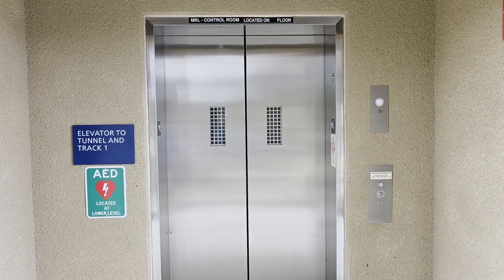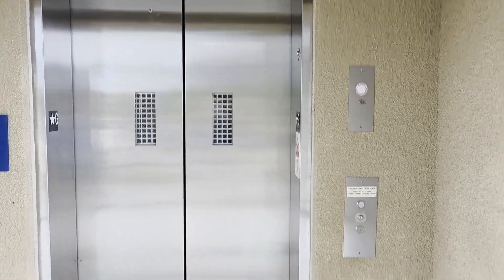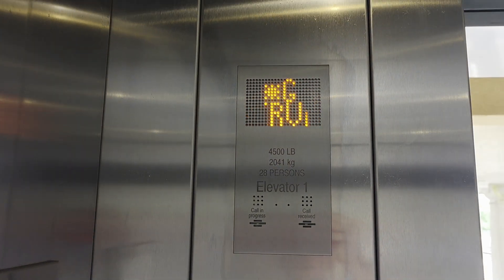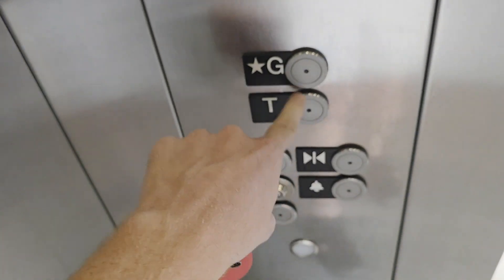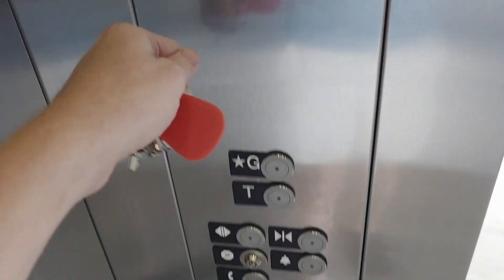This is a Kone EcoSpace elevator and today we are going to demonstrate fireman's service. Right now as you can see it says fireman's service — the fire hat is on, none of the buttons work, you can't close the doors, and only the alarm works.